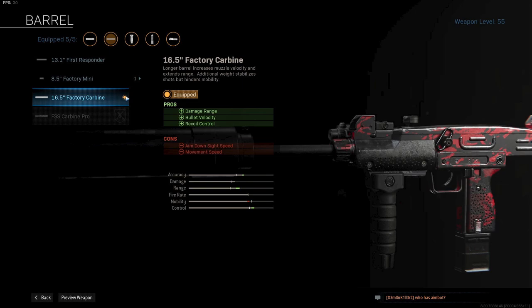Up next is the 16.5 Factory Carbine Barrel for more damage range, bullet velocity, and recoil control. The FSS Carbine Pro has a bit more range but I think that is overdoing it a bit in my opinion.